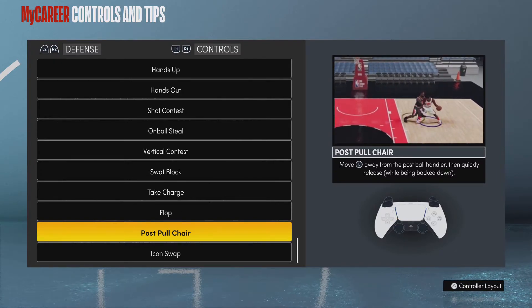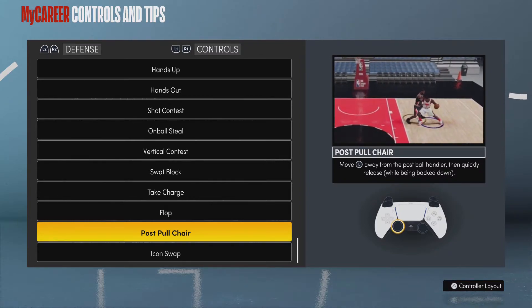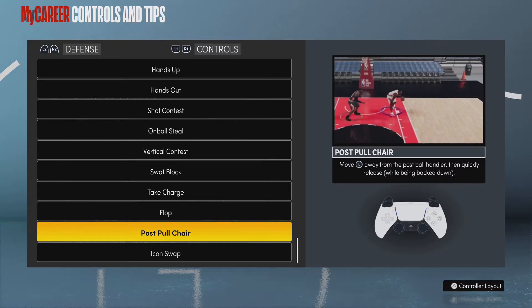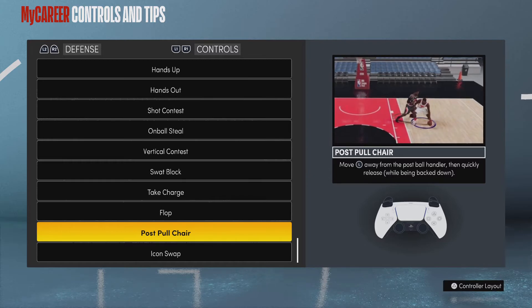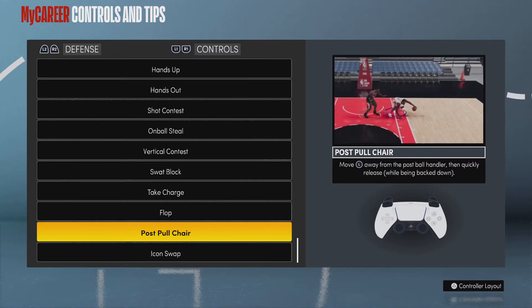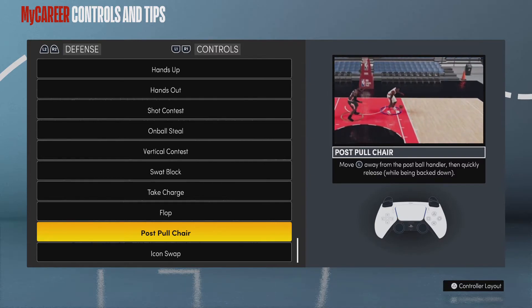All you have to do is right as they shove their shoulder into you and try to push you, just move your left stick away from them — whatever direction they're trying to back you down. In this clip you can see he's backing down the right part of the paint, so in that case you would move your left stick diagonal up-left, as you can see on the controller in the bottom. Adjust that for whatever angle they're backing you down.